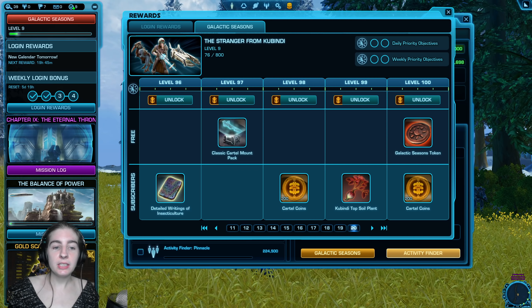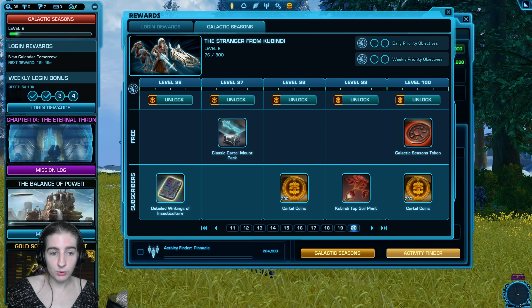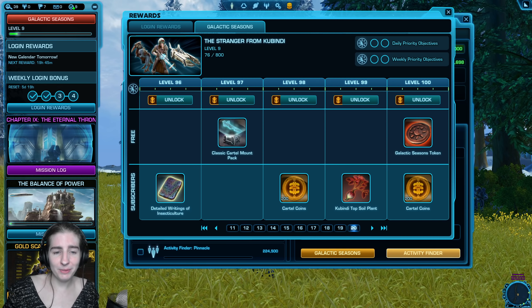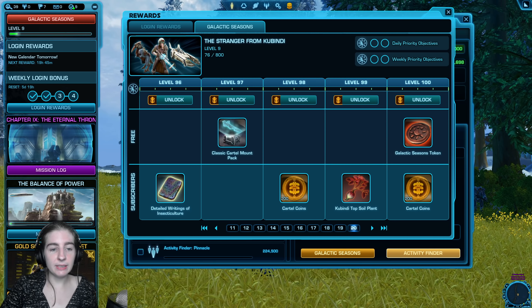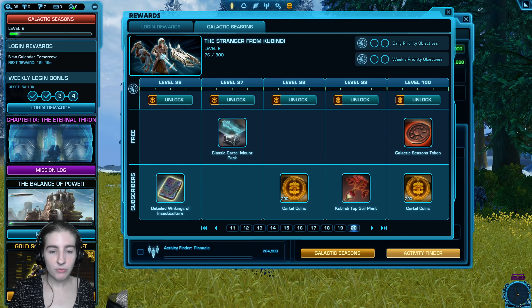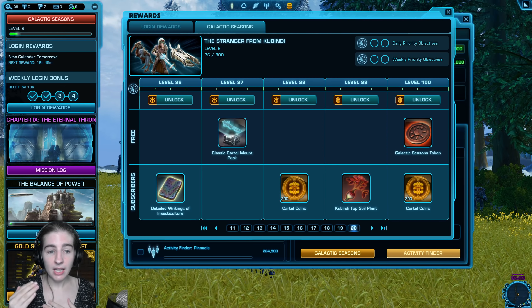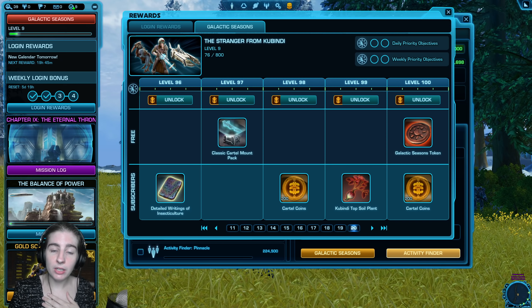To reach level 100 as a free-to-play or preferred player, you still need the same 800 points total and you still have the same five months to do it, but you earn points a lot slower. You can earn 48 points per week max, so you can reach 800 points at around week 17. And there's only 20 weeks available. So if you're free-to-play, yes, you can do it — but you're gonna grind hard.